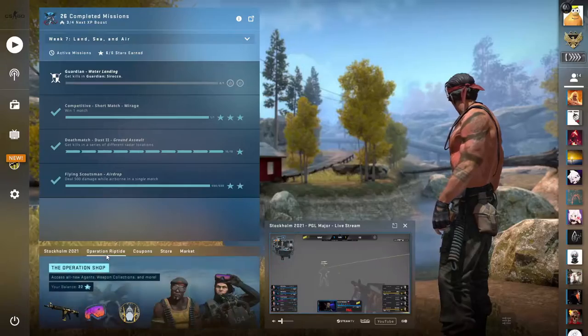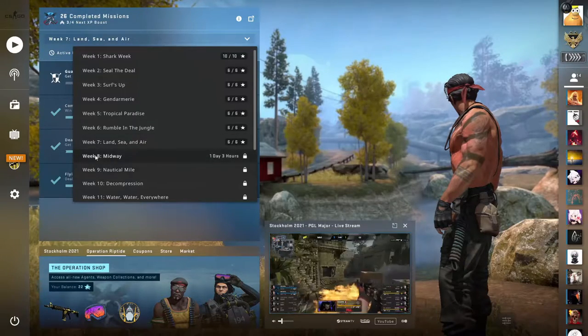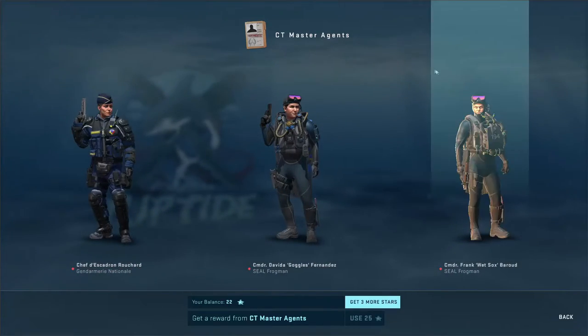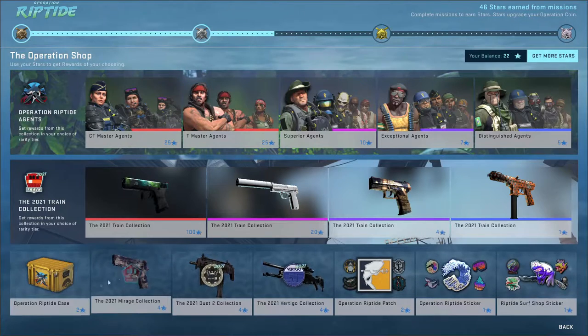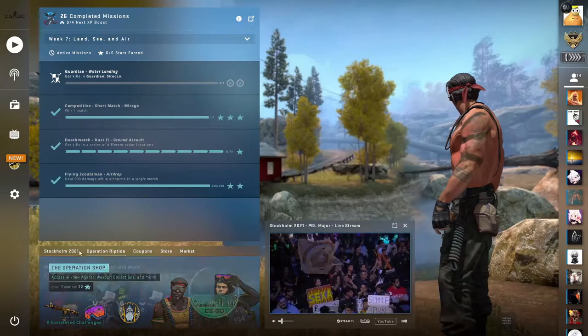Let's start with Operation Riptide. I finished all of the stars — the week eight unlocks — in a day, basically all in one day when I got my Counter-Strike back. I spent my first 25 stars on a T Master Agent and ended up getting the Guerrilla Warfare Crosswater one, which is worth like $70. I'm waiting to get three more and then I'll pick up one of the CT Master Agents because that's the best investment. These weapon drops you usually never get anything good, and the cases are only worth a couple cents nowadays, so this is the best place to spend your stars.